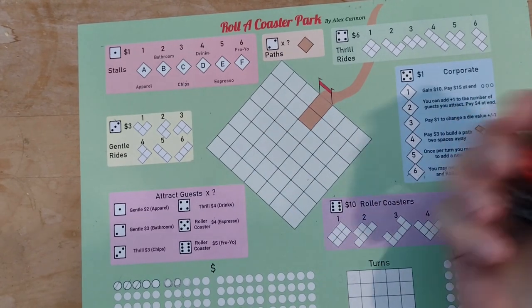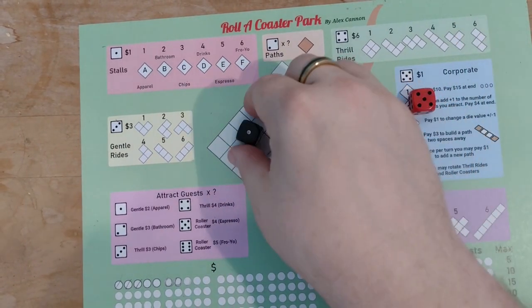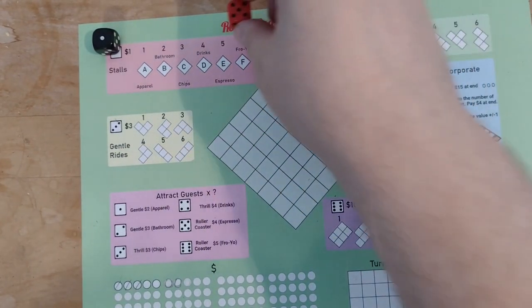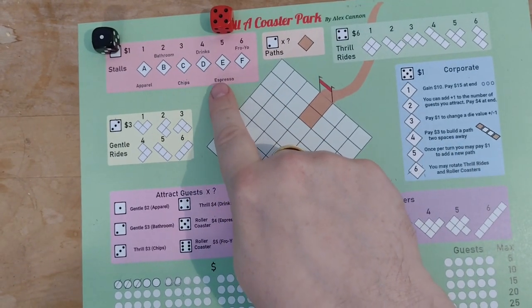Using the dice you can take three actions: building, attracting guests, or passing. When building, use one of the dice to choose what you're building — paths, buildings or rides. The other die determines what type you can build, or how many paths you can build.